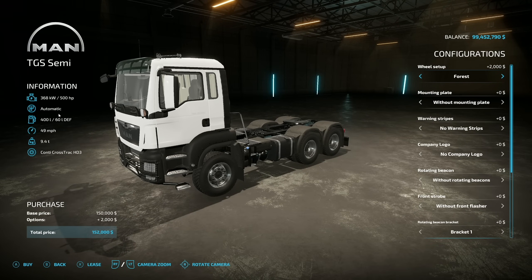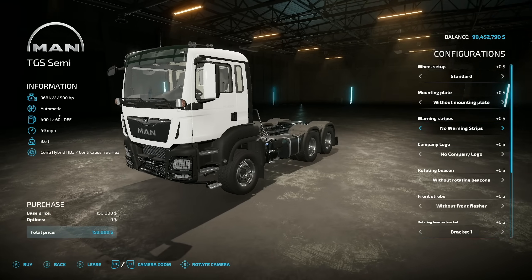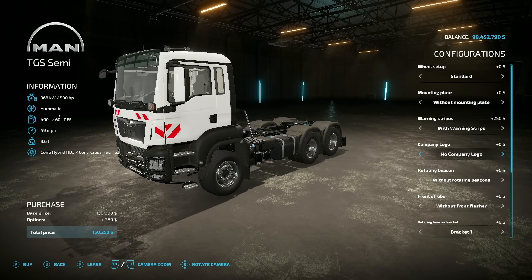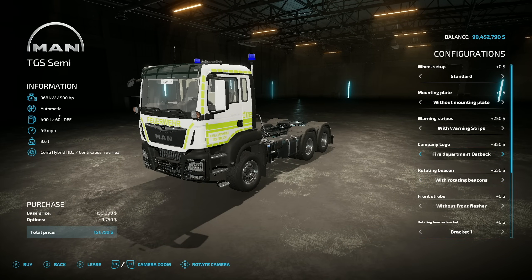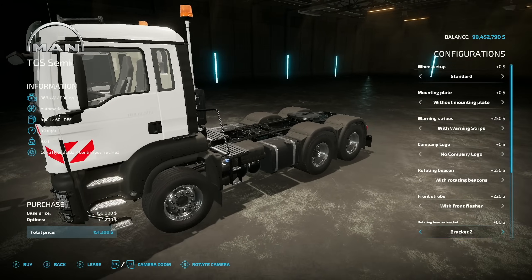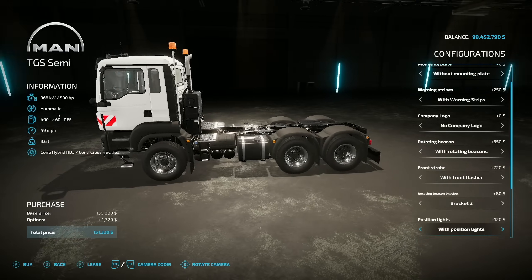For setup we have standard, standard with steering wheel, forest, forest with steering wheel, and standard mounting plate. We have with or without warning stripes. For company logo we have no logo, a couple of fire department options, or nothing. The fire department is pretty cool — we'll look at that in a second. Rotating beacon: with or without. If you go with fire department you get blue beacons; with none you only get orange. Front strobe: with or without. We also have a rotating beacon bracket, which is a little different.